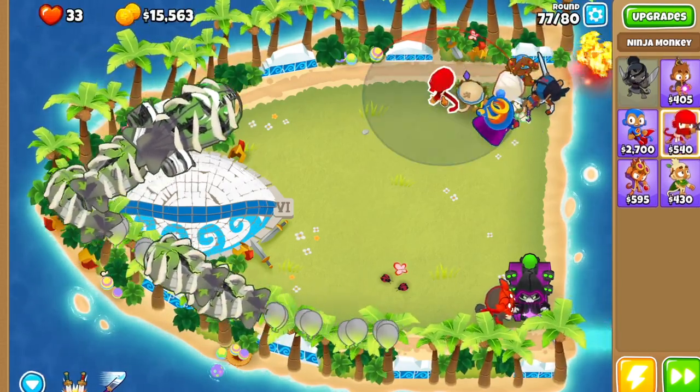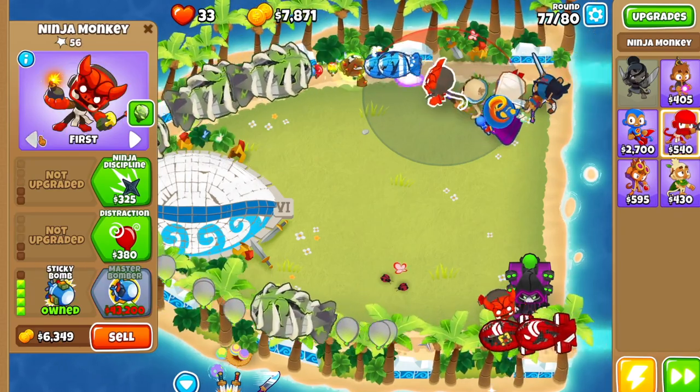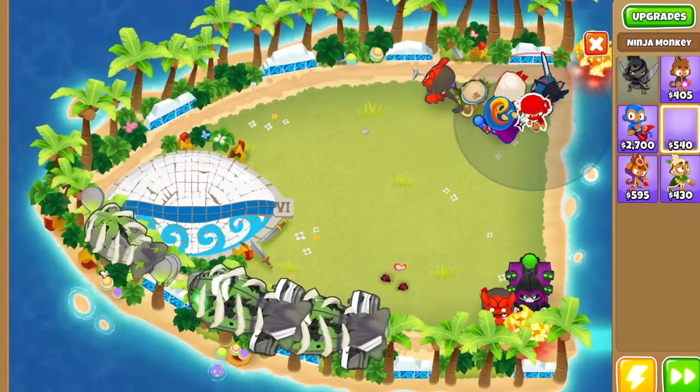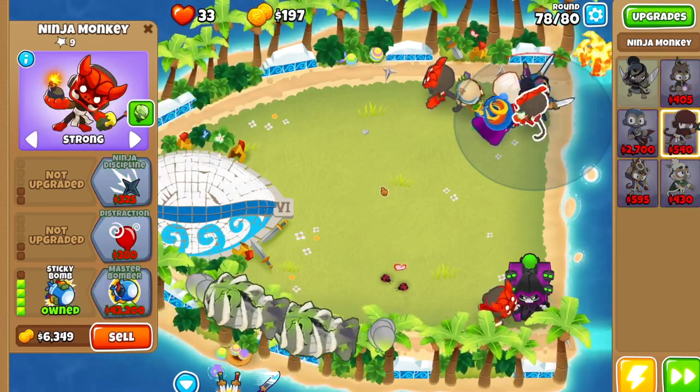Then we're going to drop another ninja monkey right here. This one we're going to go seeking shuriken, caltrops, flash bomb, sticky bomb — set it to strong. Then another one right here, same path, set it to strong: seeking shuriken, caltrops, flash bomb, and sticky bomb.